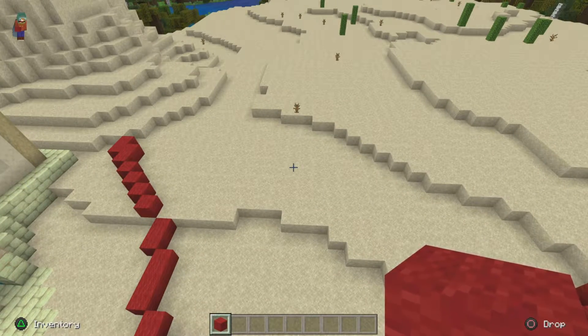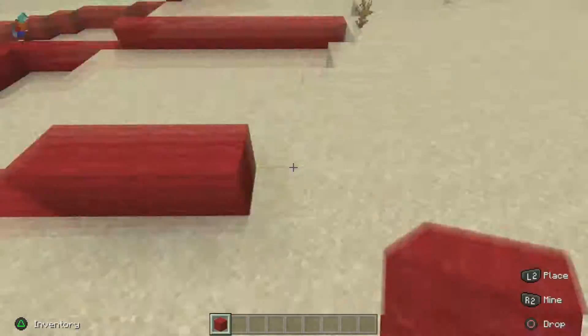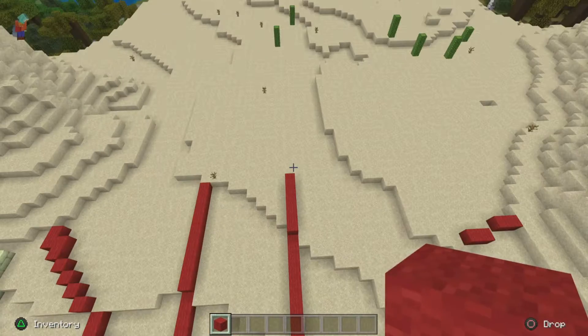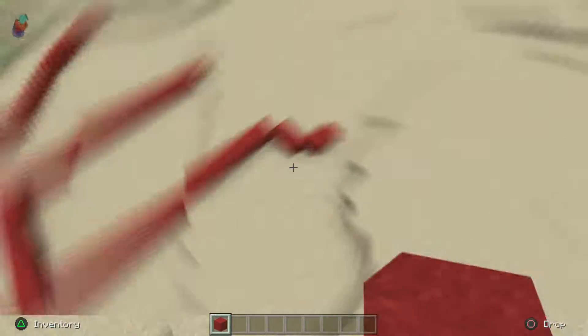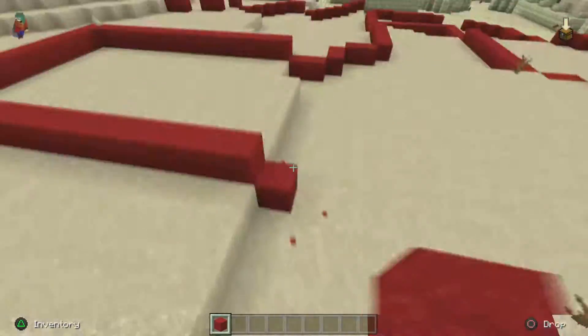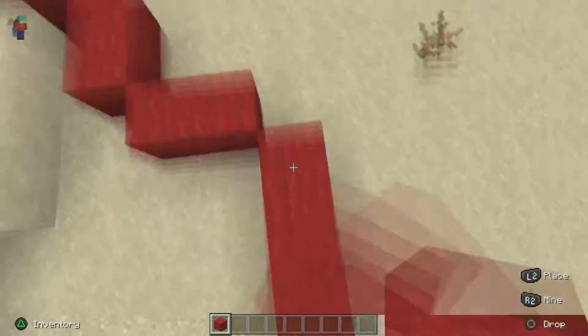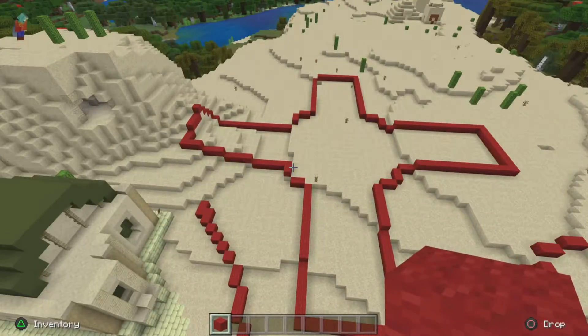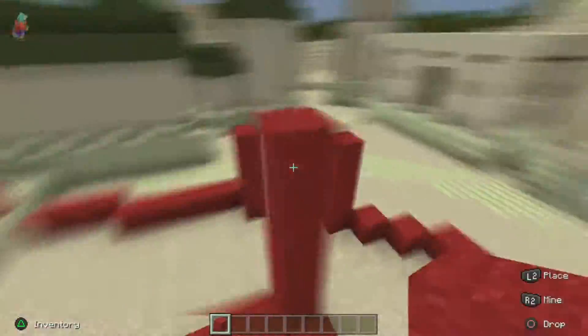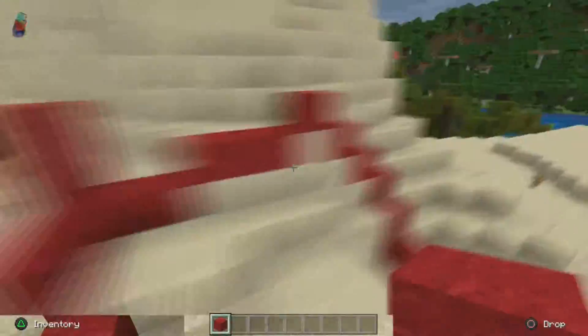Now I'm actually going to start talking about how to build a castle. This castle is not a traditional medieval castle, so I'm going to have to be a bit more generic with my instructions rather than a block-by-block tutorial. As you can see, I'm laying out the red wall like I did with the village, if you watched my village video.